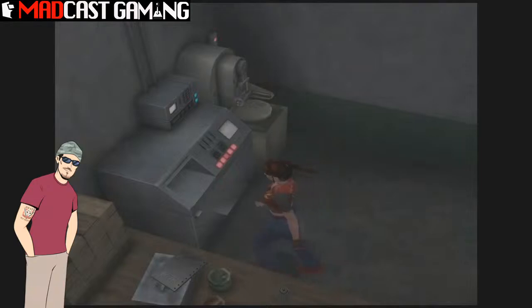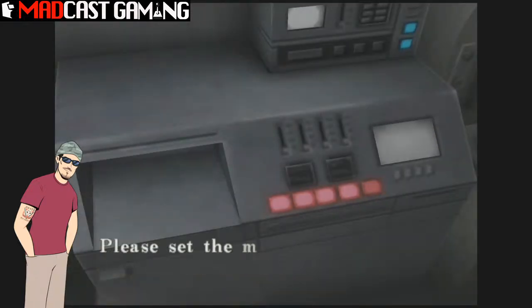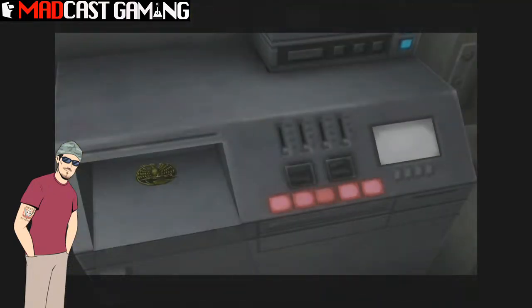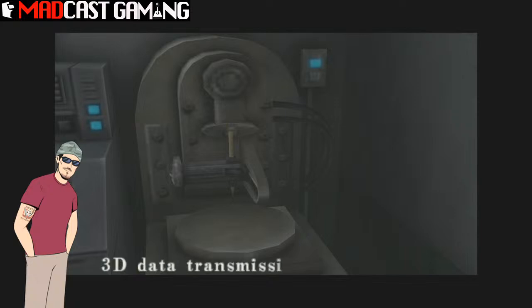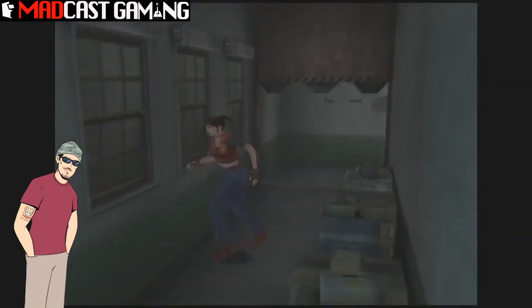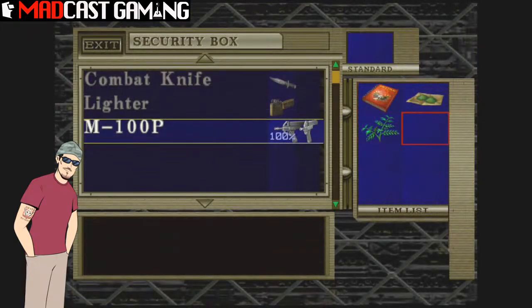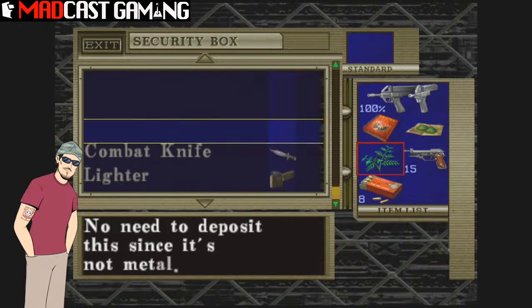It doesn't really deserve the flack that it gets, because I still find myself really enjoying it. It's definitely a much more challenging game. I do think Code Veronica — not just X but Code Veronica itself — definitely set the bar visually in terms of where the series was evolving, but as far as maintaining the traditional design for Resident Evil's gameplay, it kind of set itself back in places, which put some people off. Enemies are a lot more difficult and there are a lot more puzzles this time around, though I know people don't really tolerate the puzzles.